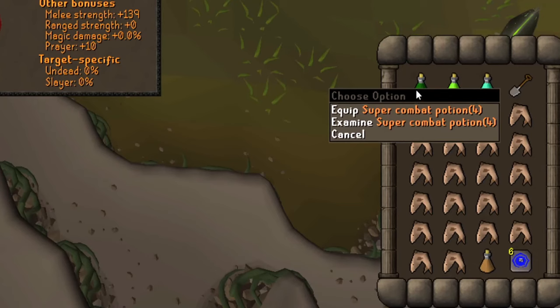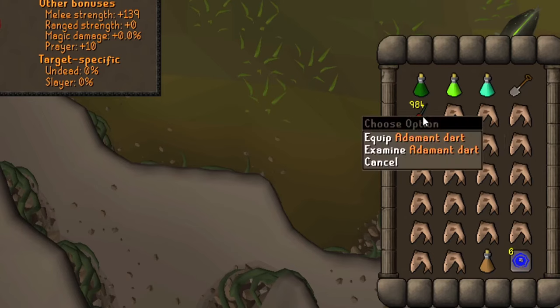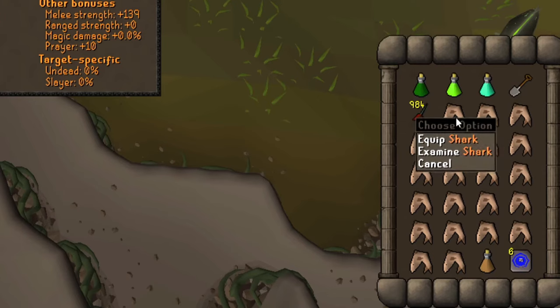For the inventory bring a super combat potion, an anti-poison, a prayer potion and your spade. To kill the flowers he summons it's nice to have some cheap darts or knives with you, and fill the rest of your inventory with food.